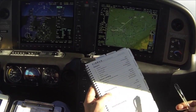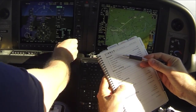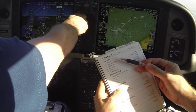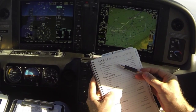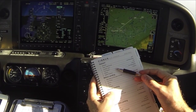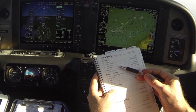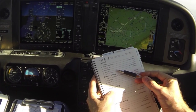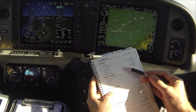Our descent checklist: our altimeter was 3015, and that's now set. Cabin heat defrost is good, landing lights on, fuel system — we did switch tanks over to the fullest, which is on the right. Mixture we'll hold off on that, so we've got mixture, flaps, and autopilot to go.